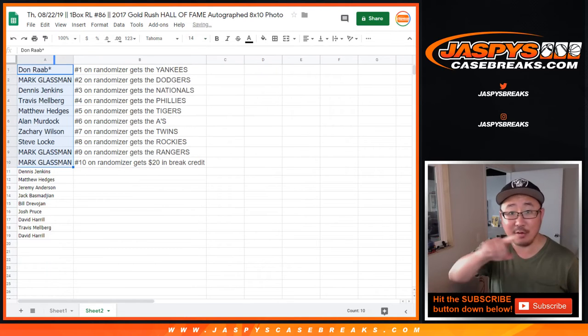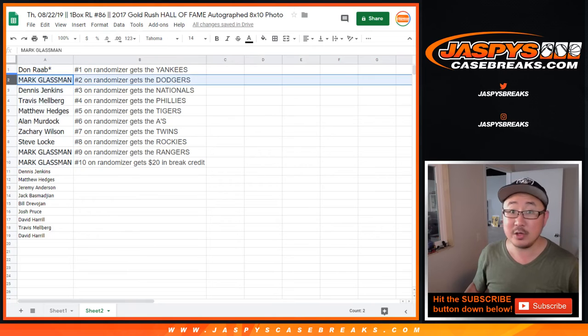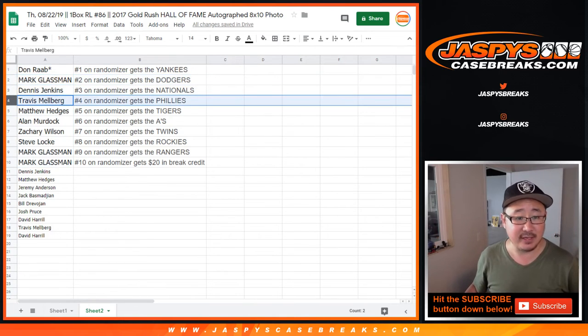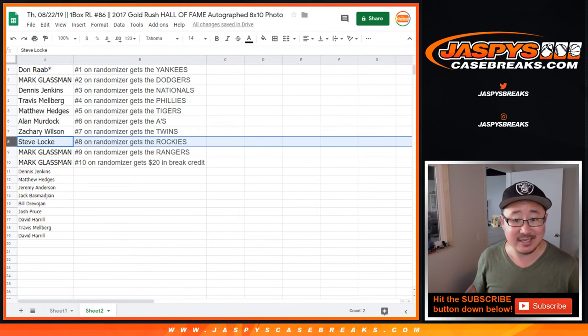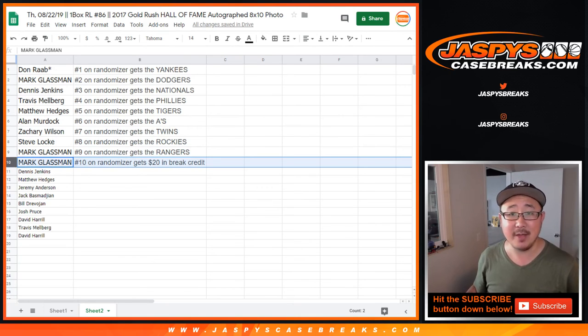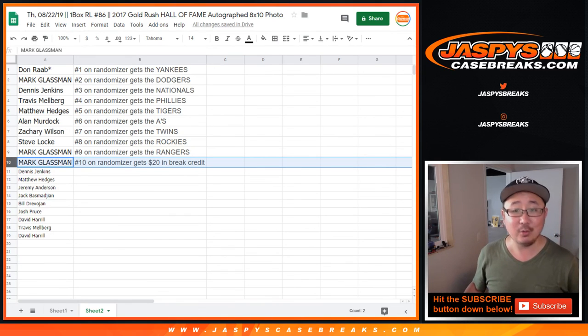Don, you'll have that little symbol next to your name because you got the Yankees in Chronicles 2. Boombox with my Dodgers in Chronicles 2. Dennis Jenkins, Nationals. Travis with the Phillies. Matthew Hedges with the Tigers. Allen with the A's. Zach, you got the Twins. Steve with the Rockies. Boombox with the Rangers. And twenty bucks of break credit right there. Thanks everyone, congrats to the winners, sorry to the people that did not win — we'll get them next time on JaspysCaseBreaks.com.